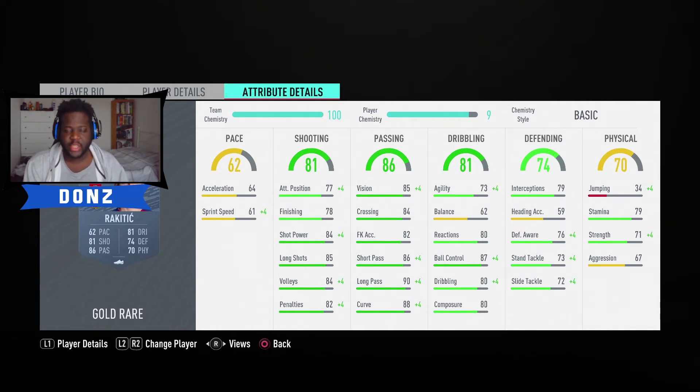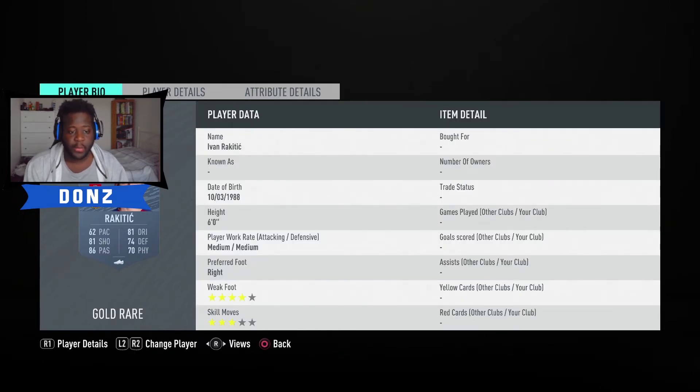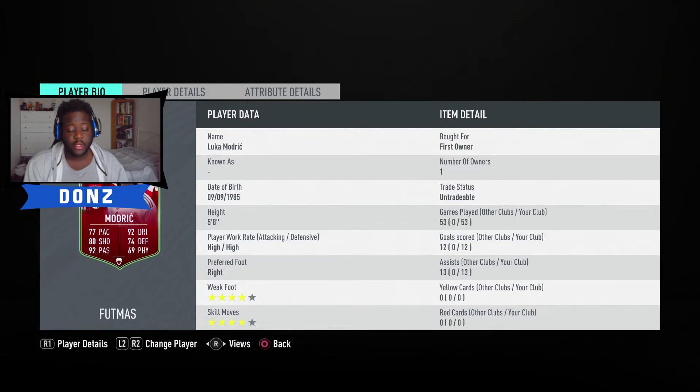Moving on, Ivan Rakitic — again on the slow side, but he's a nice decent card. He can bag goals, he's got decent long shots, decent shot power, and he can put a pass together as well. He's about 20,000 coins on PlayStation at the moment, so pretty cheap. His price hasn't really been influenced too much. Then we have Luca Modric — I've used his Futmas card because I have it, but if you just wanted to pick up normal Modric, he's about 50,000 coins right now. Really great card.